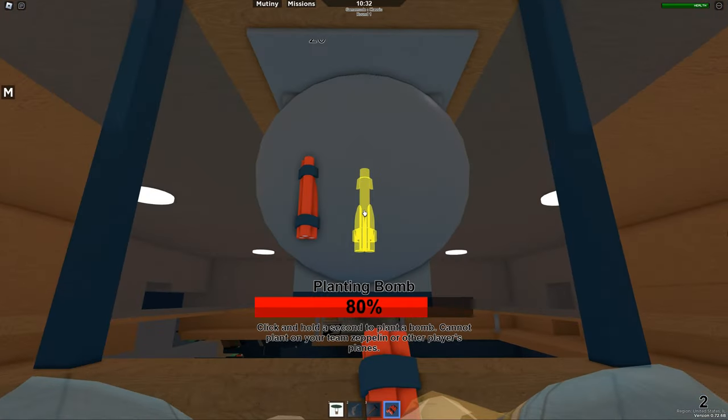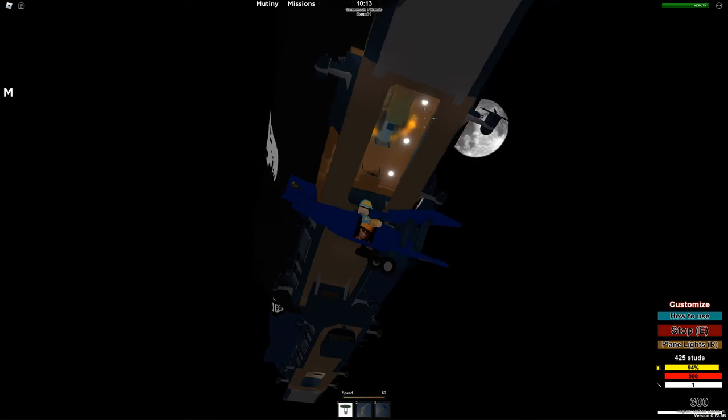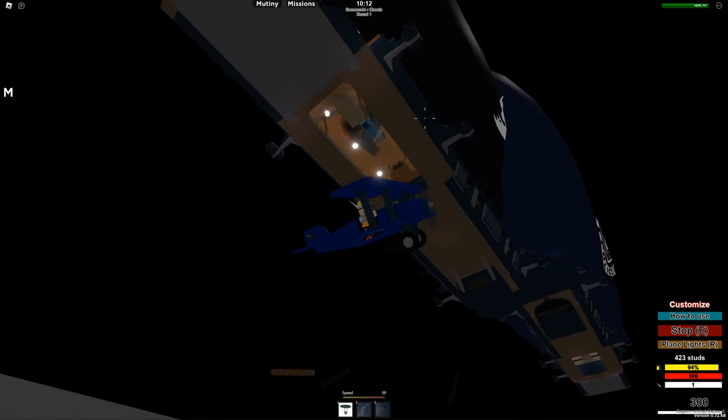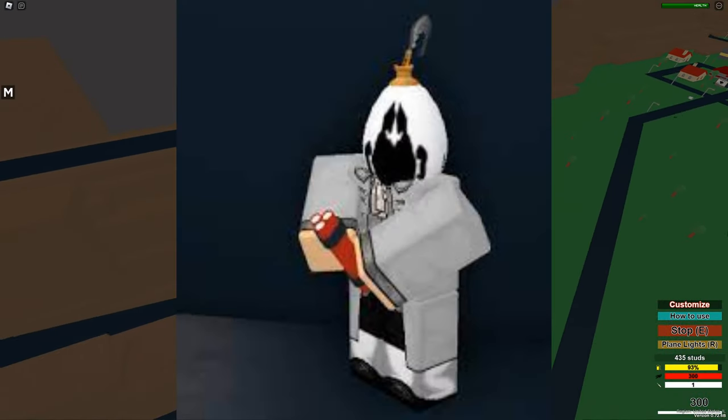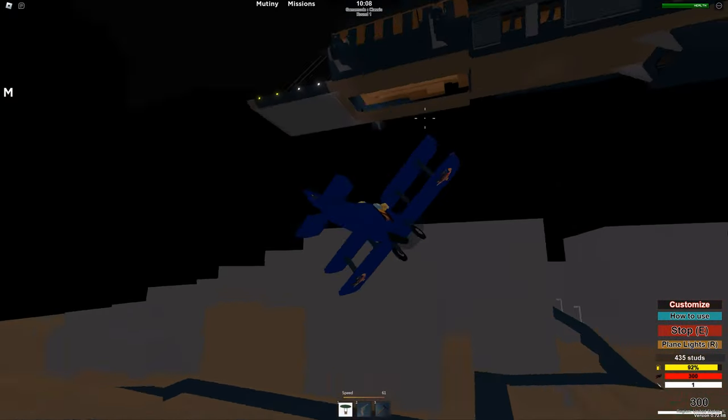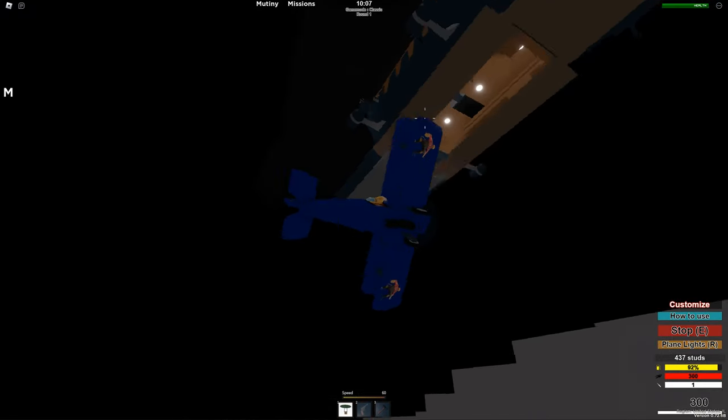Three sticks of dynamite will blow off this walkway, leaving it completely unrepairable. If the enemy team has a lot of crew and you can't even use Fuse Bombs, use dynamite here and just bombard the back tank with torpedoes and light bombs, since they won't be able to repair it.